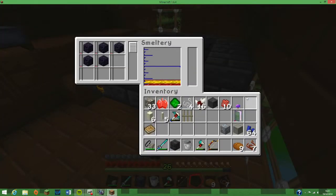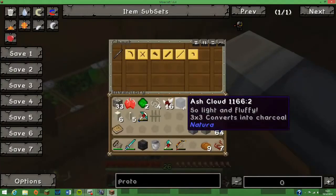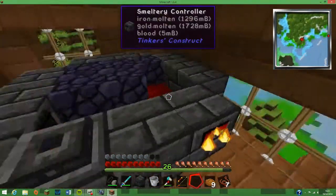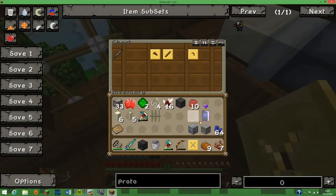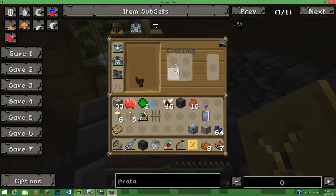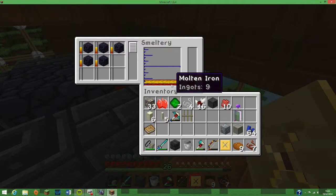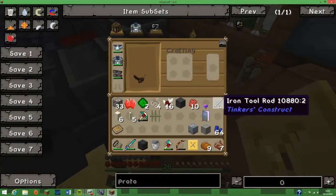Obsidian — it's got some lava in it so it should be fine. Pickaxe head cast. Gonna need a tool rod cast as well. I think we'll have an iron thing. We've got our binding. Can we make string into anything? Wool. The iron's already at the bottom, so we'll make that tool rod shiny.